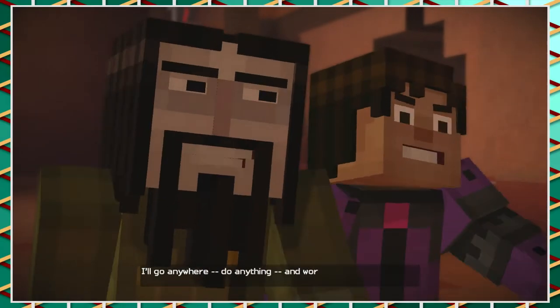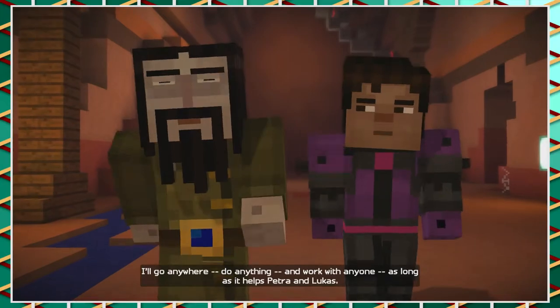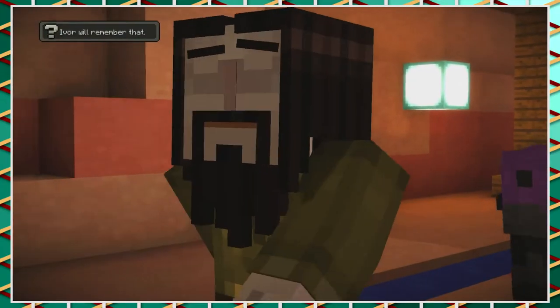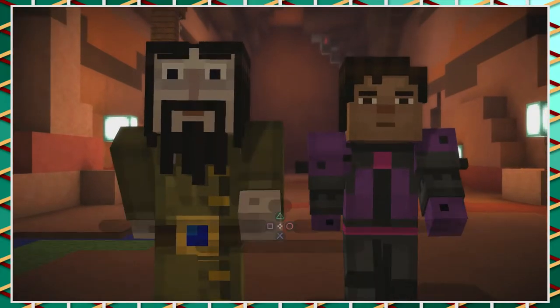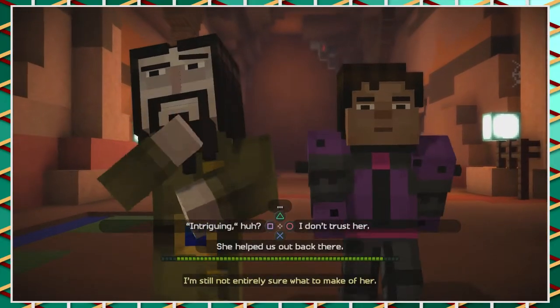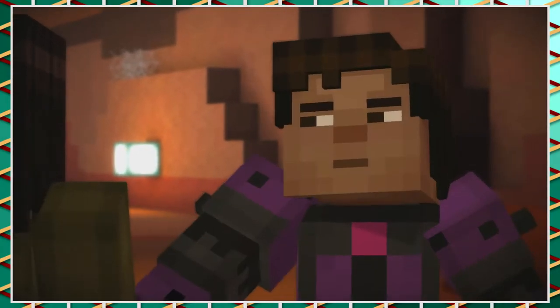I'll go anywhere, do anything, and work with anyone, as long as it helps Petra and Lucas. You're a good friend, Jesse. I must say that woman has been the most intriguing person so far. I'm still not entirely sure what to make of her. She definitely helped us out of a tight spot — that makes you cool in my book.